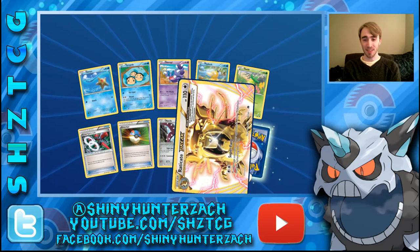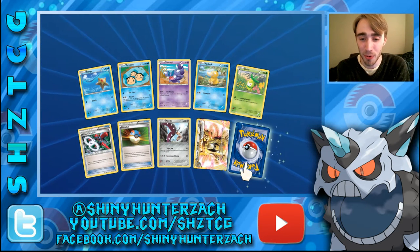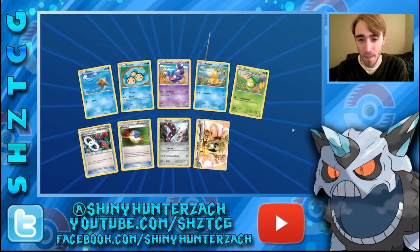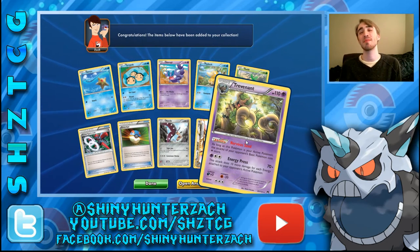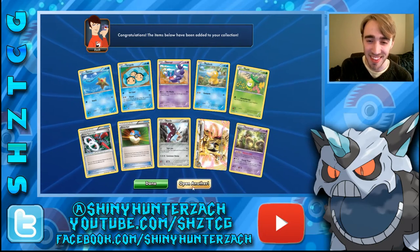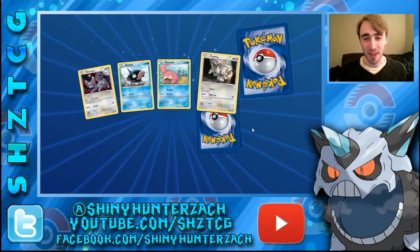Reverse is another Raticate Break — so we have 2 Raticate Breaks and no other Breaks. I'd really love to pull Trevenant and Greninja. Another Fighting Fury Belt — that's our fourth one. I think we have a complete set of those, as well as a Reverse somewhere. And then our Rare is another Greninja.